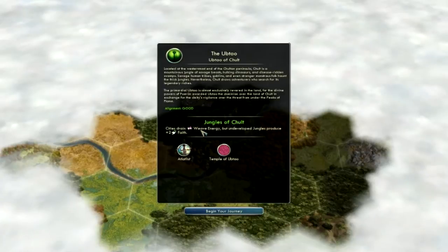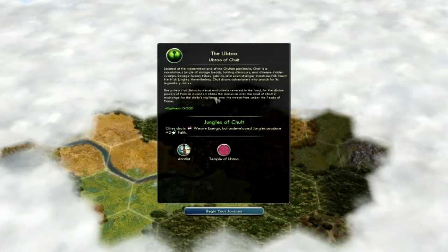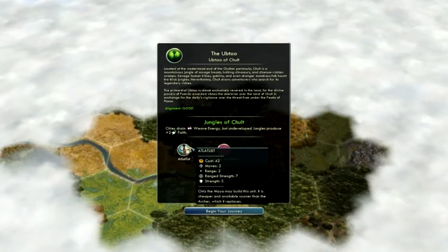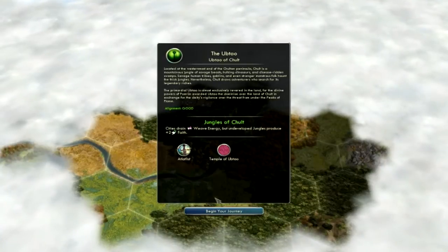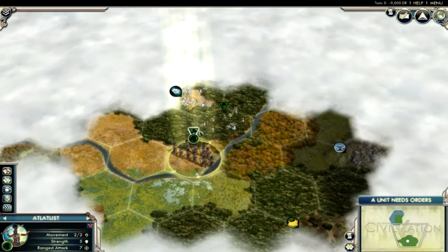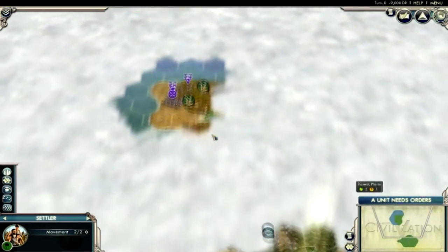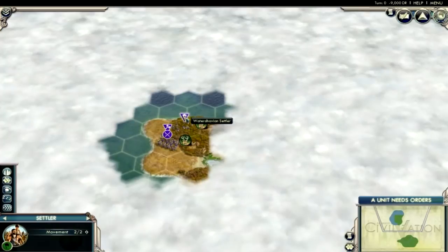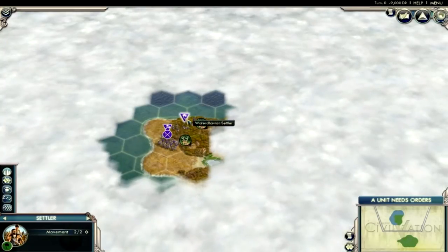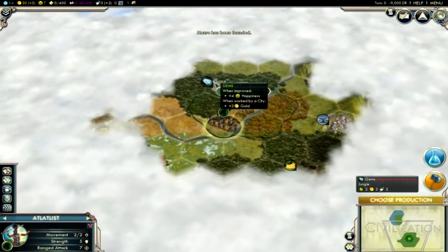Atlantis and Temple of Teo. Cities drain vive energy, but undeveloped jungles produce — really, so is that better? Good, listen. I'm going to build this unit — it's cheaper and available sooner and has the archer, which replaces in my journey. Alright, they got an imperialist, a worker and the settler — obviously that's just a starting one.